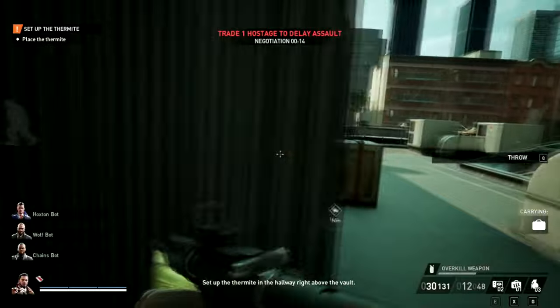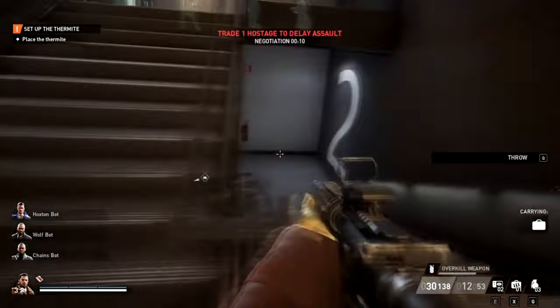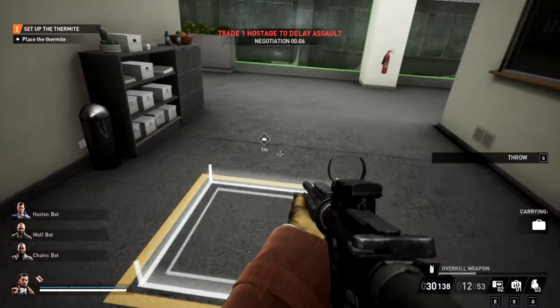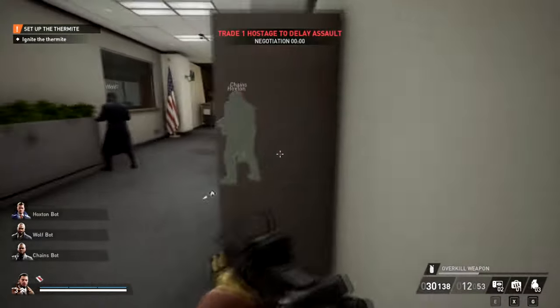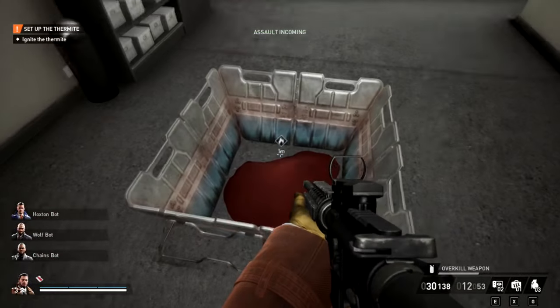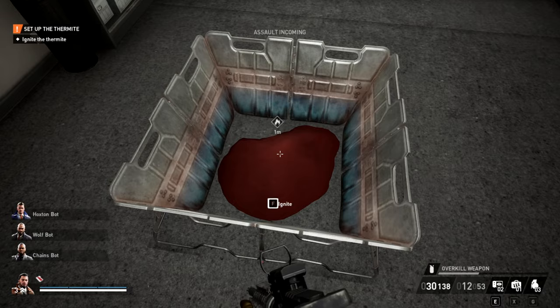But this is just going to be how to set it up. All right, so we're going to go this way and we're just going to throw it in there with Q — or whatever the throw button is for controller; I don't play controller. All right, so now it's set up and we got to ignite it with F. So go ahead and ignite it.